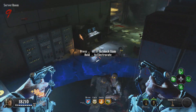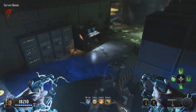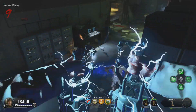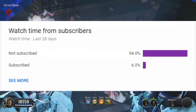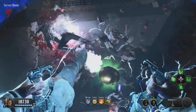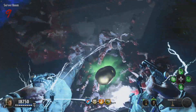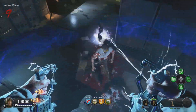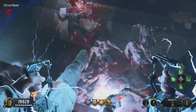Hey guys, welcome back! Today we got a nice easy glitch for you, not even too hard, and it's unclassified. Before that, it seems like 94% of you guys are not subscribed — it would definitely mean a lot if you guys could subscribe right now and turn on notifications. Join the lemur family, we grow every day, so definitely hit that subscribe button. Now that's said and done, let's get right into the video.